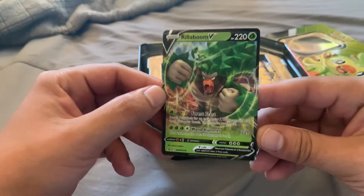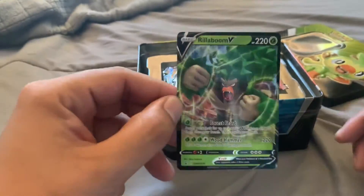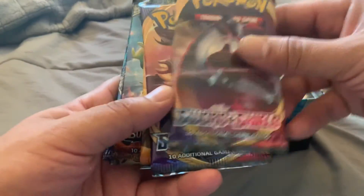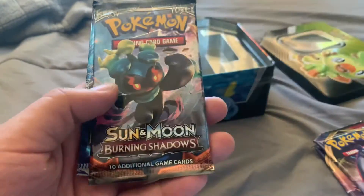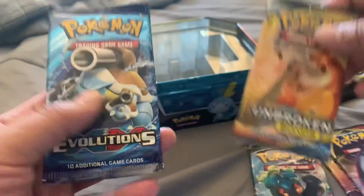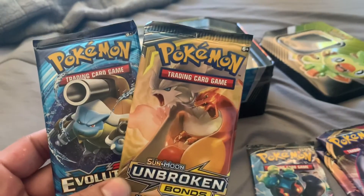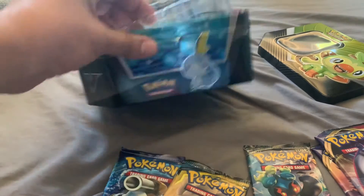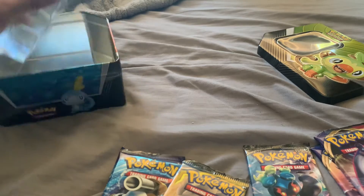Ooh look at that - I want the real one, not that promo. So this is all you boys. What packs do we get? Got Sword and Shield, Sword and Shield. Whoa, we got Unbroken Bonds, Burning Shadows, and an Evolutions! Okay, because I know I have a lot of these cards. I was looking for some Rebel Clash cards, but that's okay - let's just throw that over there.